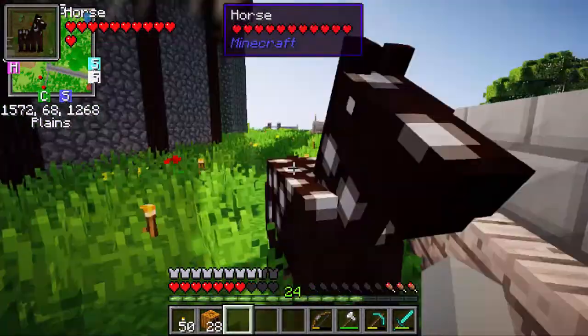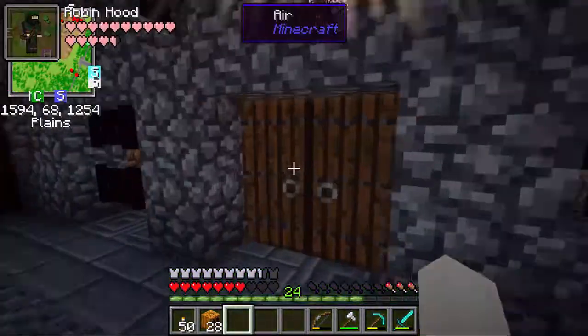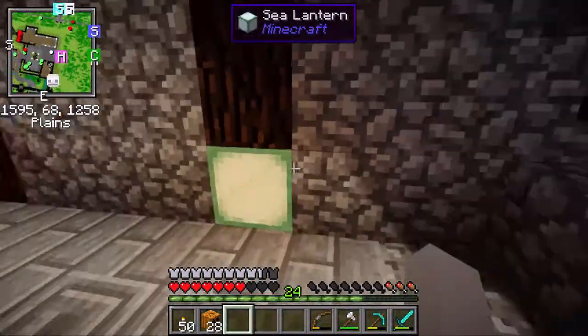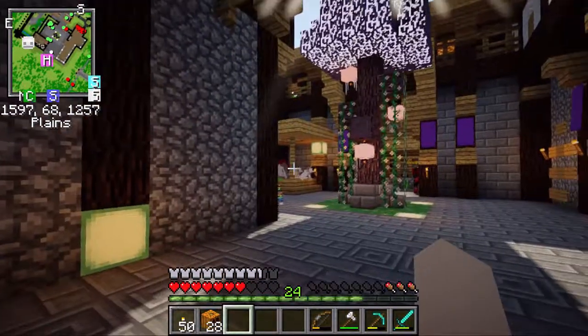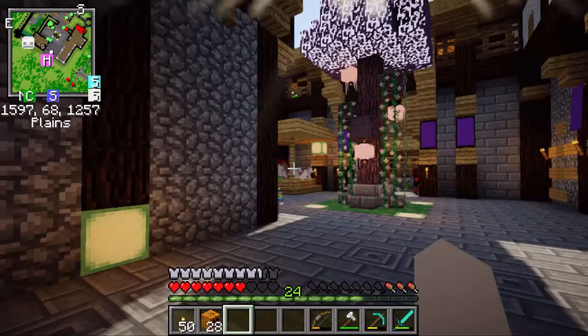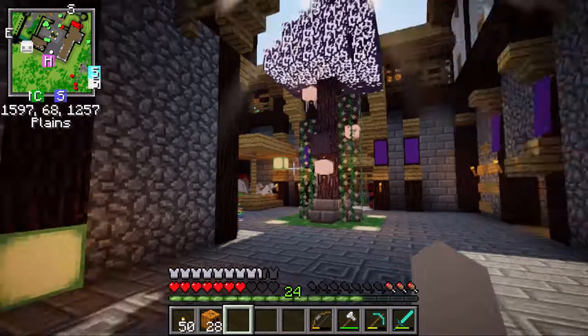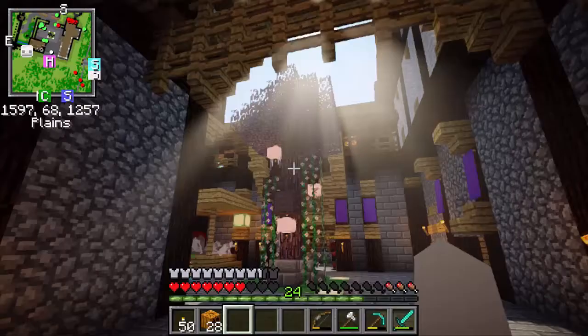Now we have a pretty secure, lit up way to get to spawn and back, which is nice. We've also trapped a load of lovely wild horses which I'm going to go around and tame eventually. If we go through into my house, I actually had a really awesome session with one of the guys on here — his name's Demo.